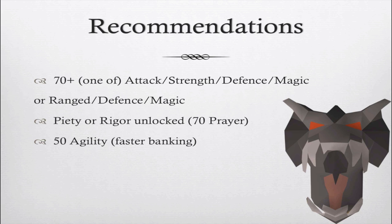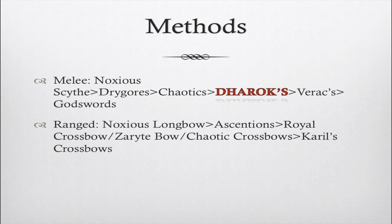I'd recommend you have Piety or Rigor unlocked, which takes 70 Prayer and a couple of quests. Obviously, if you have curses and Turmoil, that's even better. I also recommend 50 Agility for faster banking. For methods, I've included higher-tiered gear, but I don't expect you to have it — that's why Darrox is highlighted. You can get a kill in about three and a half to four minutes with a Darrox set, which costs about two mil.